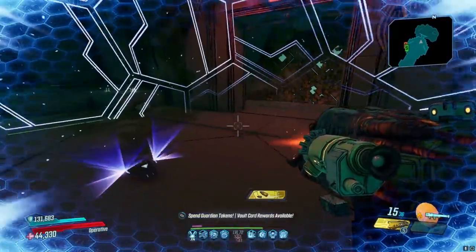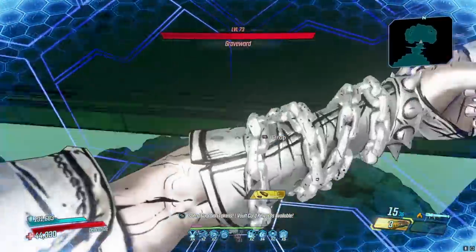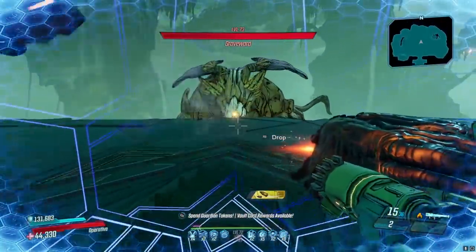Weirdly enough, only vault bosses are affected by this, and only base game vault bosses. For example, Grave Ward is a vault boss, so we should see a 50% increase in iridium that typically drops from Grave Ward. Let's go ahead and get our kill here.